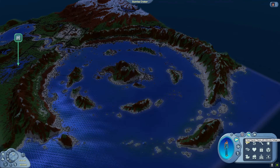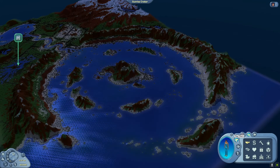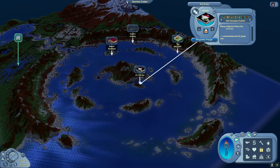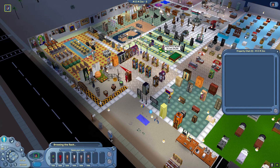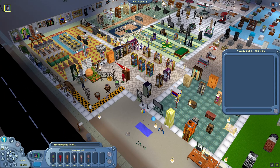Once your Sim has earned some money and you're interested in buying clothes or furniture for your lot, you can choose a store by going to the map filters and selecting the store category. Once you click on a lot, you can enter by clicking the thumbnail. Lingerie or pajamas can be found in the purple racks, and swimsuits in the yellow racks. At the rack you can view all items and their prices, and to buy, simply select Purchase. You can choose to put it on right away or not.